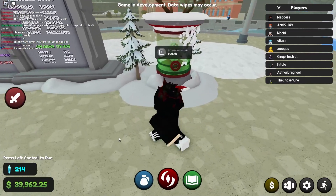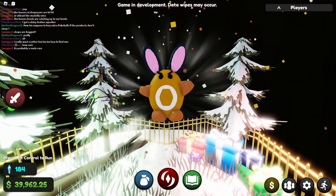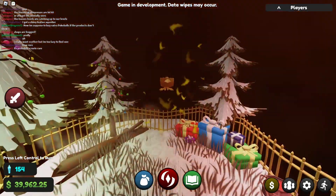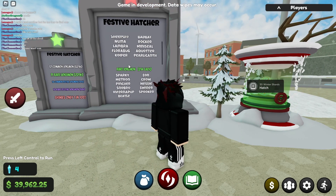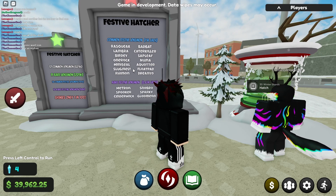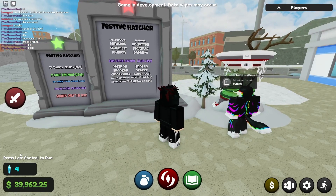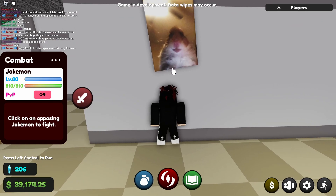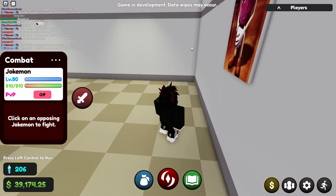Last but not least, we now have the Christmas event, which has just dropped. There are Christmas eggs with skins for the festive season - as you can see, I've unboxed some and got a couple of different Christmas skins. On the board here you can see all the new skins available; there's a festive Sparky which I really want to get, and also a festive Run that might be interesting to find. You can now open these eggs and get all of these skins.